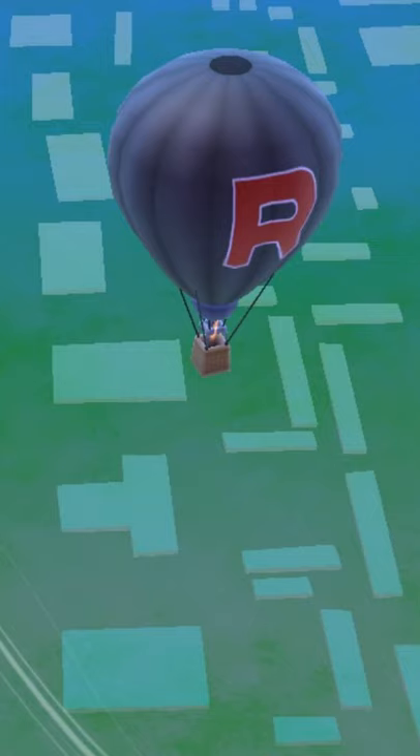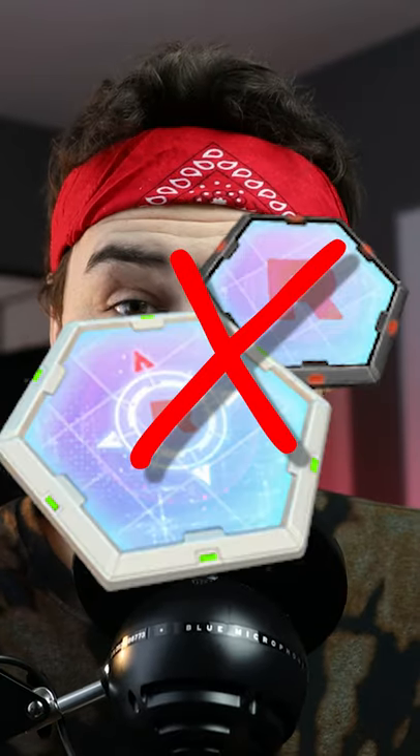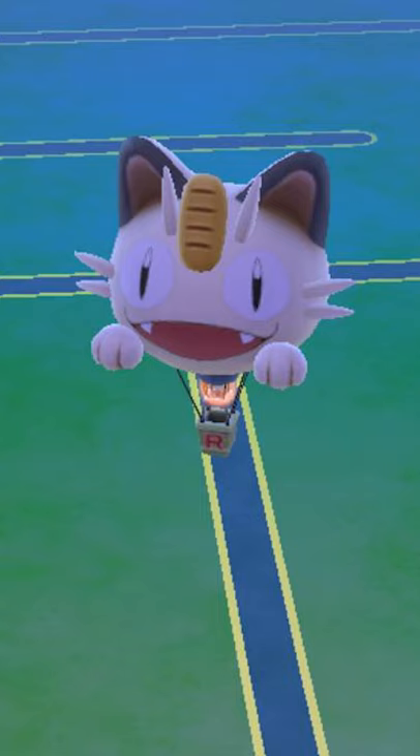When the rocket balloon is spawning, if you have a gray radar or a Giovanni radar, it'll be guaranteed to either be a leader or Giovanni depending on which radar you have active. However, if you don't have any rocket radars active, there's a chance it's a regular rocket balloon, and also about a 20% chance that it's a Jesse and James balloon right now.